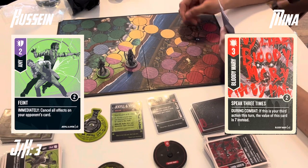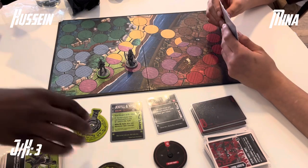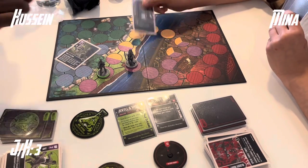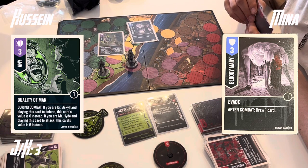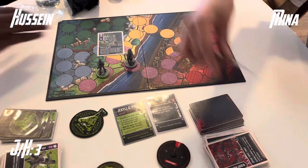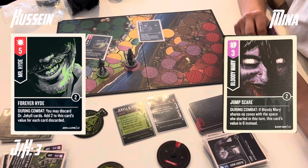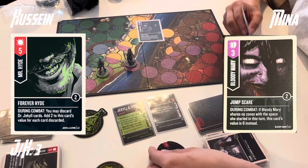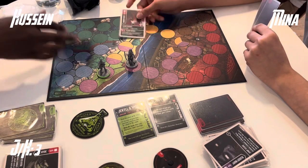Hussein swaps to Mr. Hyde and swings with a Duality of Man — a 6-value into a 3-value of 8, dealing 3 damage through to Mina who draws a card — so 7 health to 3 currently. Second attack is a Forever Hyde into a Jump Scare: a 5-value into a 3-value. Hussein doesn't discard any cards, so it's a flat 5, halving Bloody Mary down to 5 health. As Bloody Mary, you're happy to see that card gone.